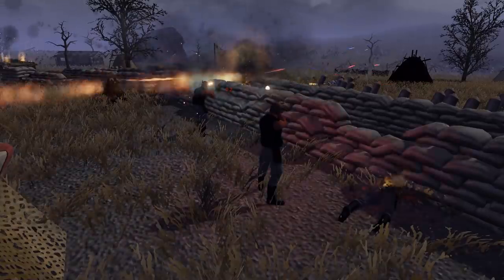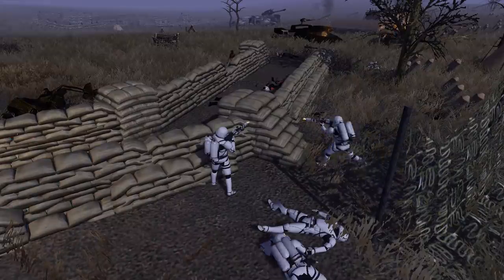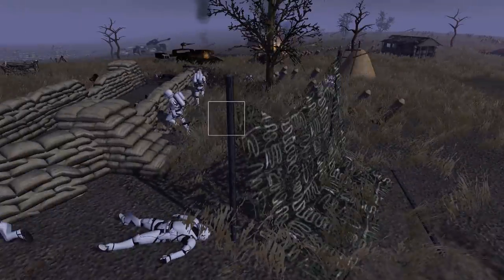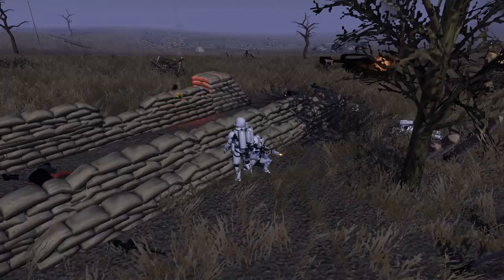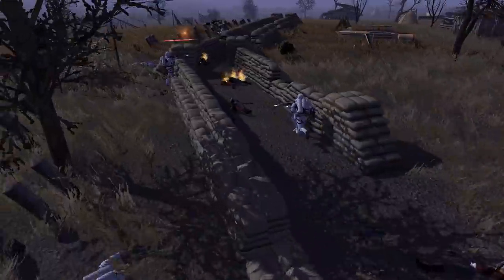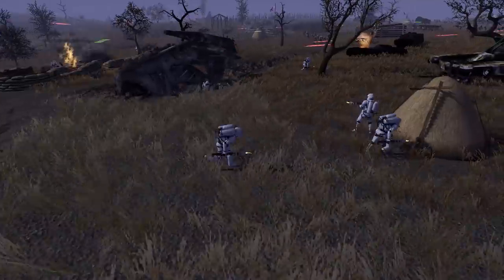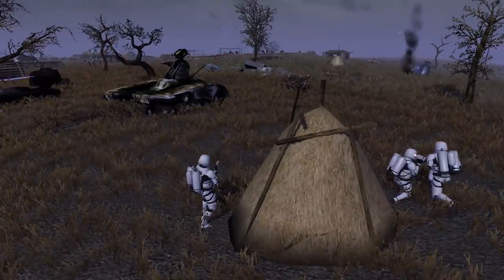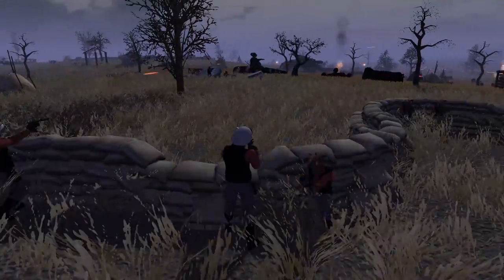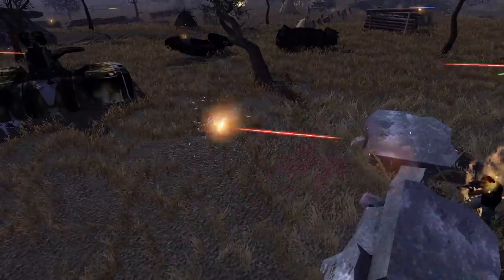Flame troopers up here burning resistance troopers! We got a Quarren right here with his pistol out, but he gets downed. These flame troopers are trying to separate themselves from the main army, because if these tanks get hit by even one blaster shot they have the potential to burst into flames. Moving ahead of the army without the rest of the troopers within exploding range is definitely a very good idea for these flame troopers. They're getting very far forward and getting their arcs off, which is insane - and yet they're still not getting the kills here. This is definitely a folly by the resistance.